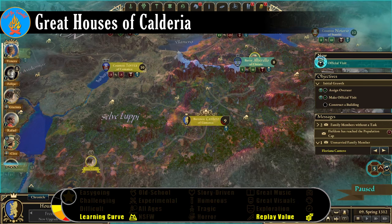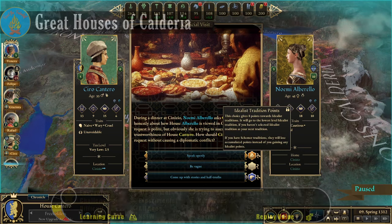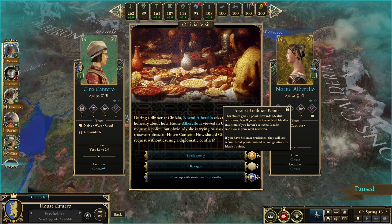The Empire of Calderia was once a paradise. No one knows what led to its downfall — the crisis was so dire that none dared speak of it, but it was connected to a foreign land now considered forbidden.